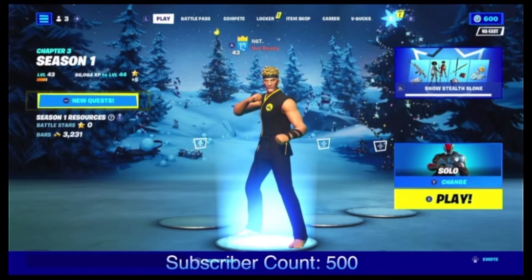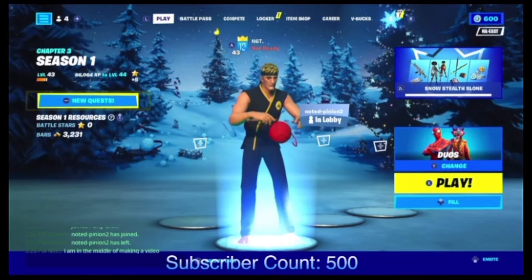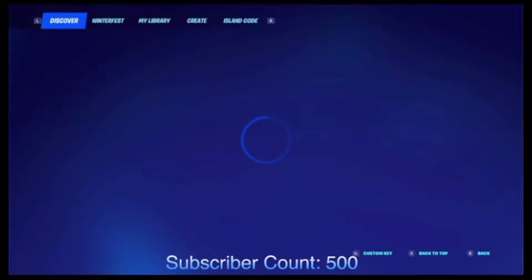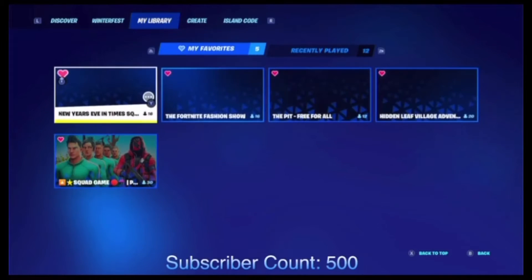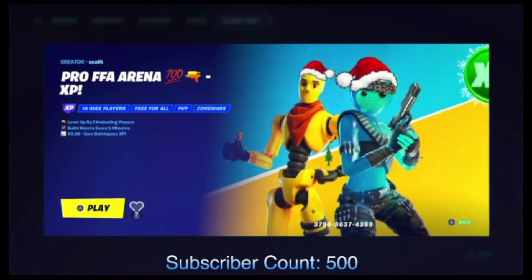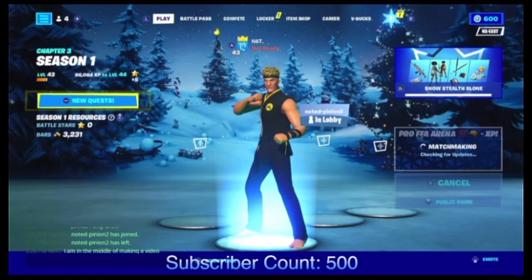Now I'm going to show you guys how to get free XP and battle stars just by entering this creative island code. The code is 3794-8637-4359. Right after you enter this code it's going to take you to this area right here — this game is called Pro FFA Arena, 100 XP. All you got to do is save it and then jump into a match.